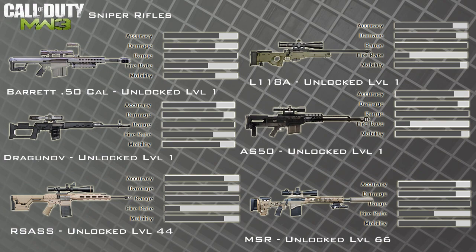Here we've got the snipers. We've got the .50 Cal returning from Modern Warfare 2, the L118A — which is a sister gun to the L96 we know from Black Ops — the Dragunov, the AS50 which is new, the RSASS, and the MSR. The last two are made by the same company, that's why they look quite similar. We all know the first three really, so there are the snipers.